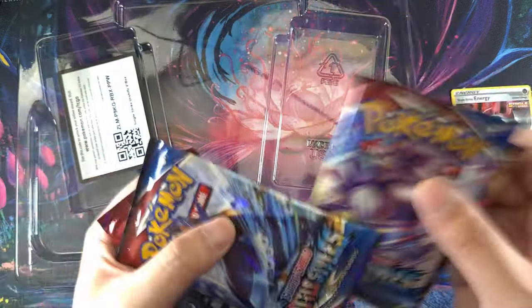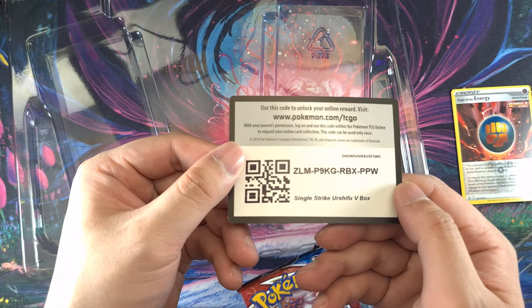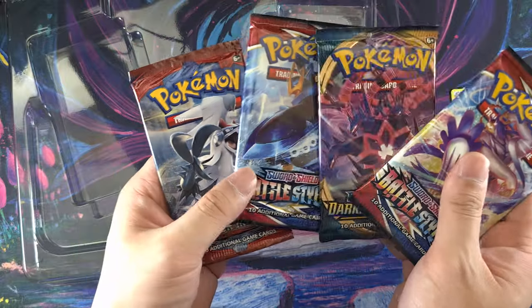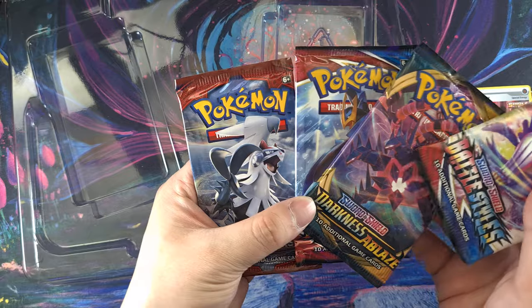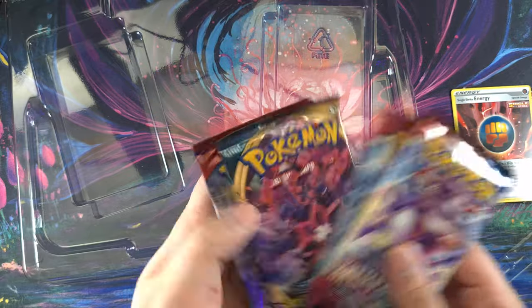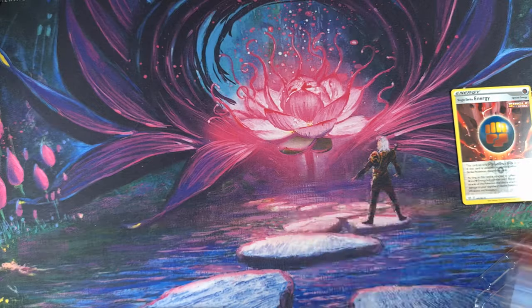Here's your code. Four to the Single Strike Urshifu V Box — comes with four Battle Styles packs. Wait, why is Crimson Invasion in here? Darkness Ablaze. Okay, sure, why not? Crimson Invasion is such a random one to have today.